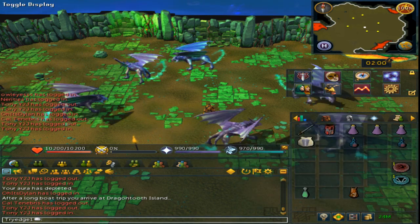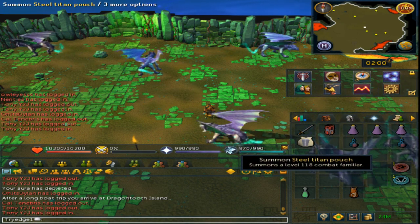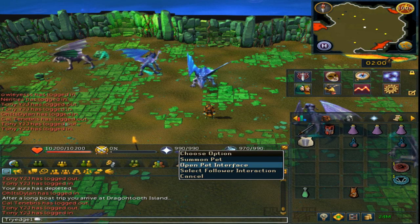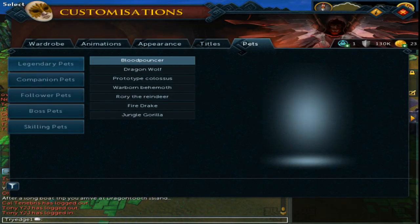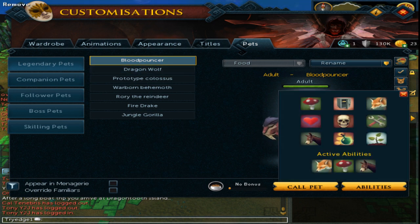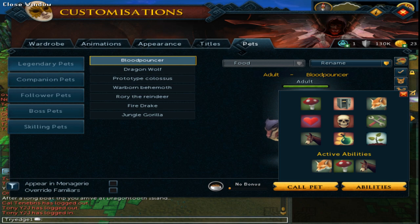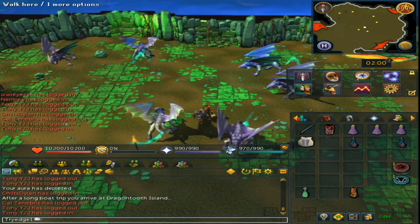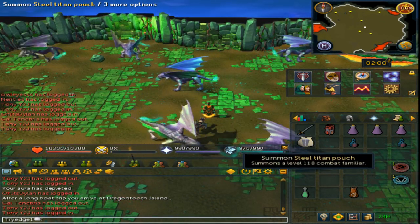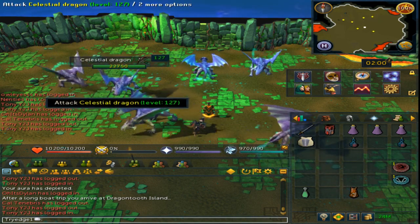You will need 3 to 4 dose Super Anti-Fires, which requires 85 Herblore, and some Overloads. For the familiar, you can use a Steel Titan Pouch. However, if you right click the Summoning icon and open the Pet Interface, and if you have a Legendary Pet, make sure its abilities have the Scavenge icon. You can either use a Steel Titan for quicker kills, but I prefer to use a Legendary Pet because it will pick up the drops for you.